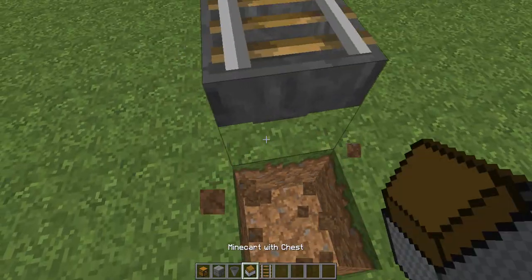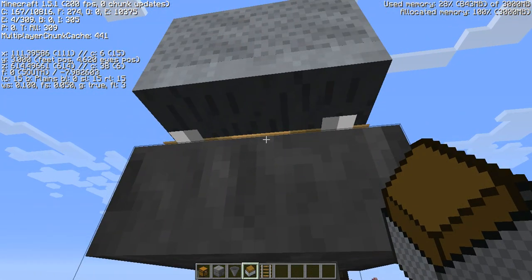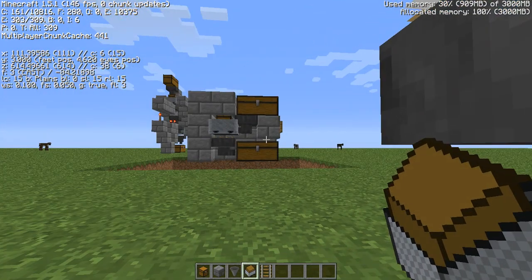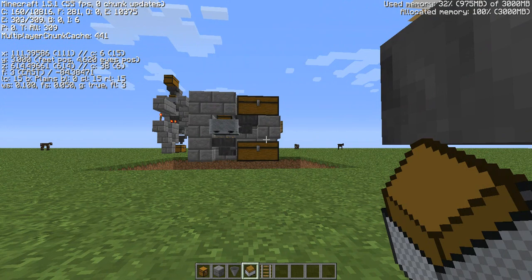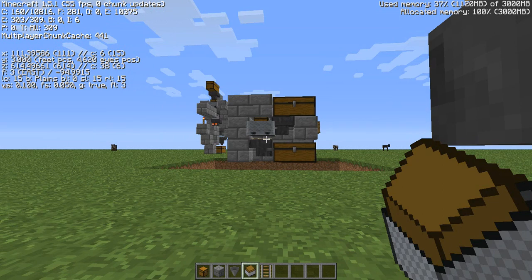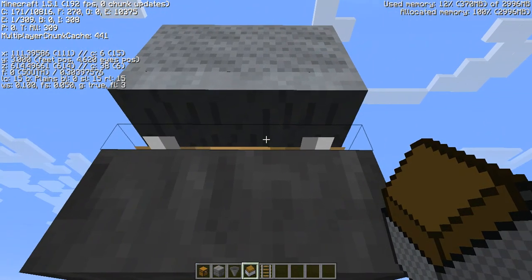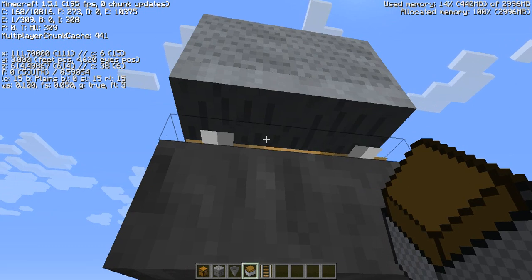Basically what you can do is hit F3 here. My computer's running kind of crappy, only at about 150 FPS, and then even worse when I look over there because I have 300 chests in the game right now. Entities 1 is that one cart.